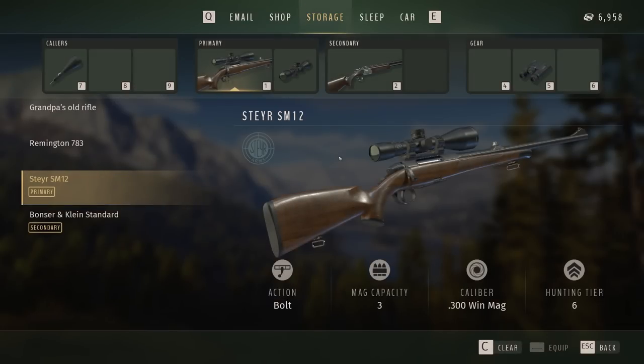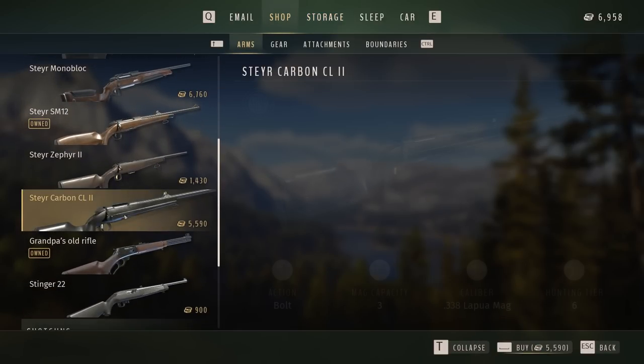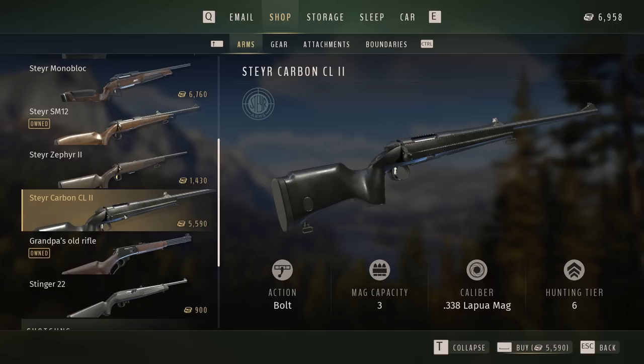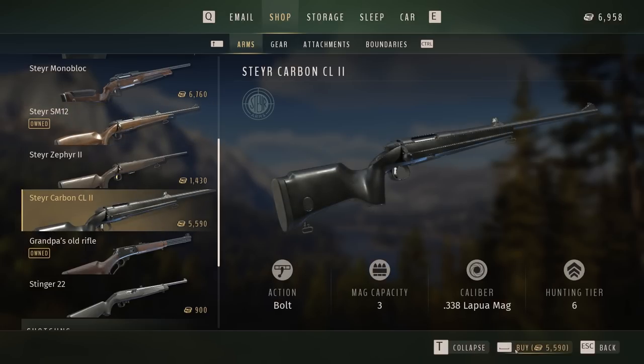I want to upgrade and see what the real big guns are like. We've got the SM12 at the minute, the 300 Win Mag — very powerful — but we're gonna buy one even more powerful, the 338. We're gonna try that out on Red Deer. It'll be interesting to see how much meat we lose. It's a beast of a gun, a long-range specialist gun. On moose or bears, imagine that long range shot — it would definitely help.